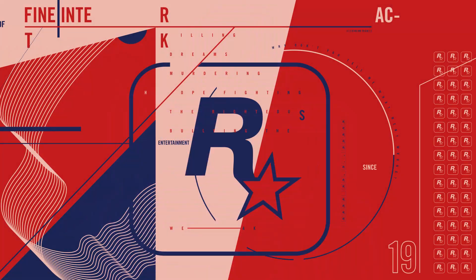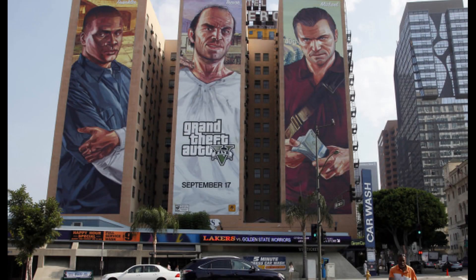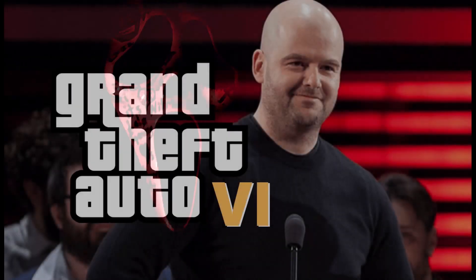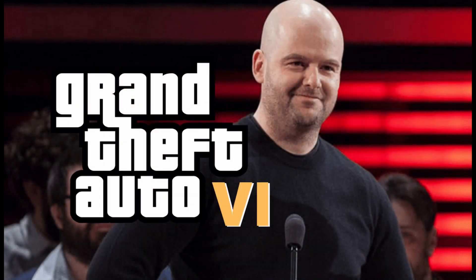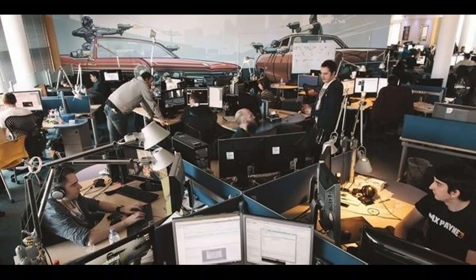Number 1. Rockstar Games created the LF-22 Starling with the intended goal of entertaining millions of people across the globe. People have spent countless hours flying it, killing griefers, killing tryhards, and being the heroes to the citizens of Los Santos using the LF-22 Starling. There are hours and hours of fun to be had in the comfort of your own home while flying the Starling. You're not hurting anybody by shooting down jets with it — you're not killing anybody. You're just literally having fun, as Rockstar intended. And by all measures, Rockstar was very successful with the design and implementation of this particular aircraft into GTA 5 Online.